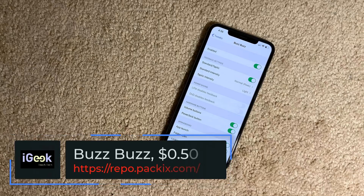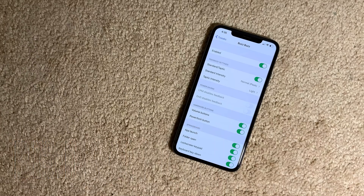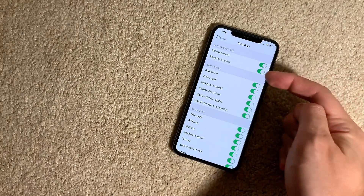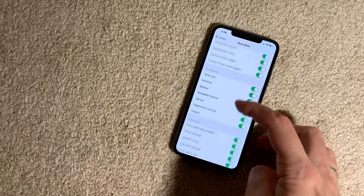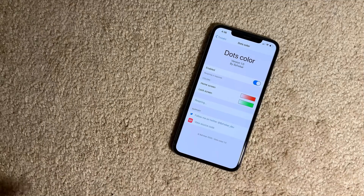Buzz Buzz is another new paid tweak, but it's only half a dollar so I think it's worth checking out. This tweak enables haptic feedback throughout your iOS — anything you click on your phone can be followed by haptic feedback. You can set the intensity to light, medium, or heavy, and configure it to respond to volume buttons, power button, app launches, and folder opens. You can also select just a few options if you don't want haptic feedback all the time.